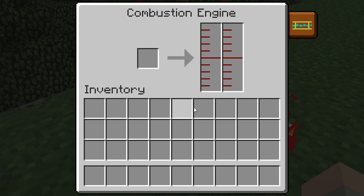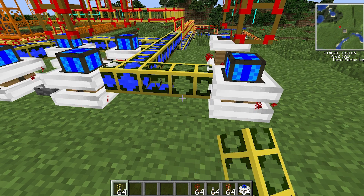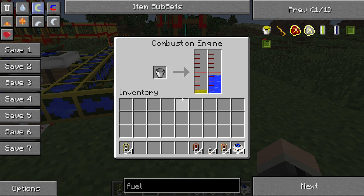When you right click on the interface, your fuel should appear on the left column and the water should appear on the right. I strongly recommend you provide your combustion engines with plenty of water if you plan on running them for a long period of time, but they should still start up and operate normally even without any water in them.